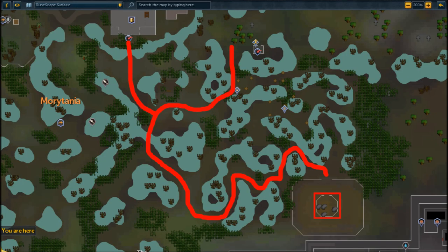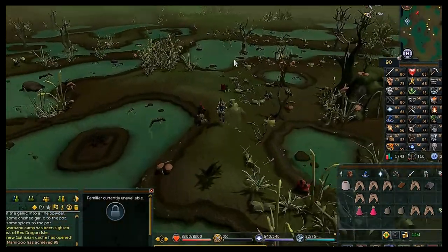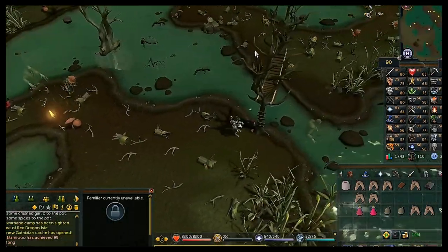Now go find Dessous. He's located in the graveyard — there are two routes: through the trap door in the back of the bar (faster if you've completed In Aid of the Myreque), or through the swamp on the right. Either way you have to cross the wooden bridge you built in Creature of Fenkenstrain / Search of the Myreque to reach Dessous.